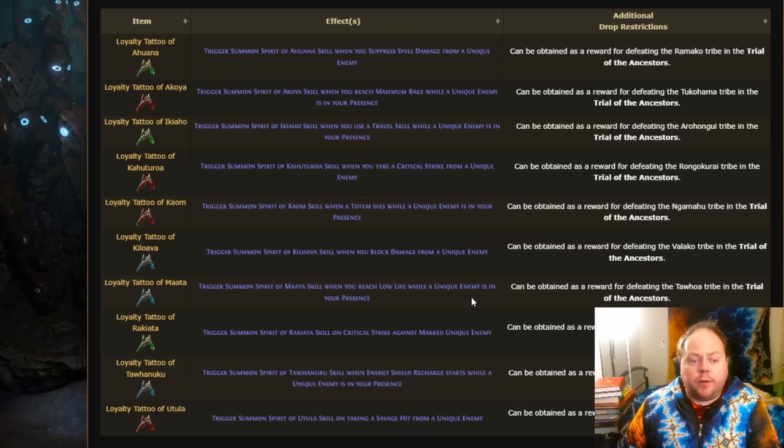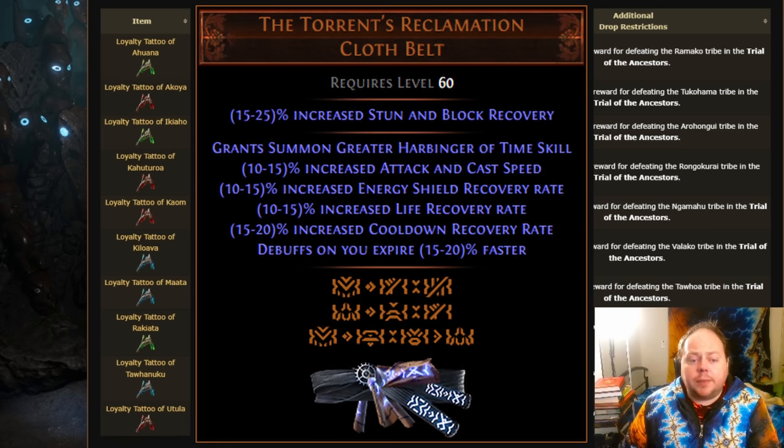Something you may not be using in patch 3.22 but that you should probably investigate is the loyalty tattoos. These look like they're minion related when you mouse over them or look at their description out of game, and don't go into all the details, so it's easy to dismiss them and think you're not a minion build. However, the triggered summon skills that come from these are not really in line with a minion skill — they're much more in line with the summon greater harbinger of time effect that is on the Torrent's Reclamation unique belt out of Harbinger.